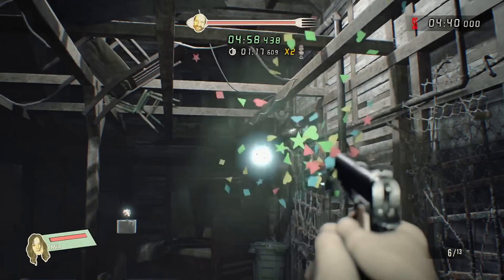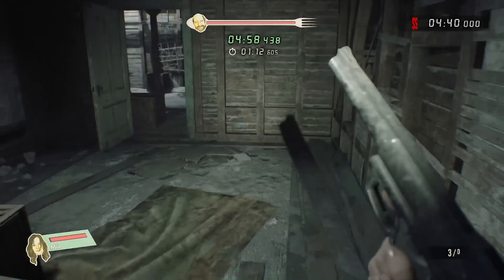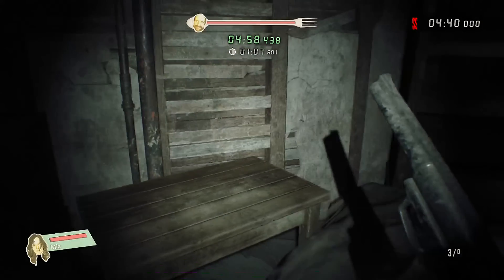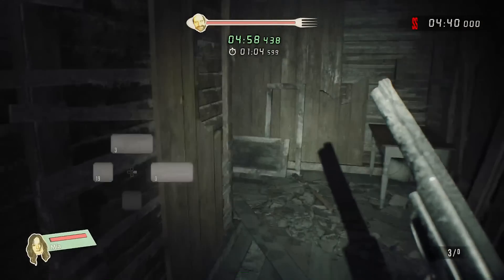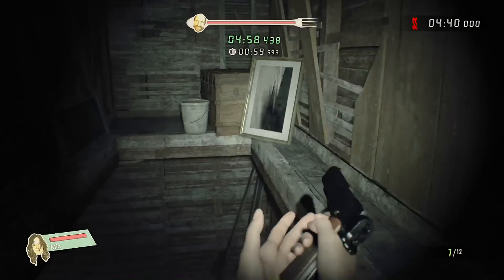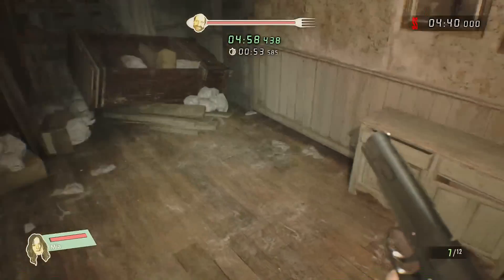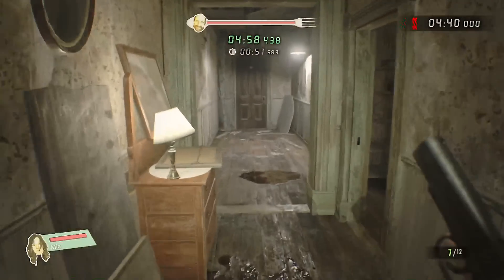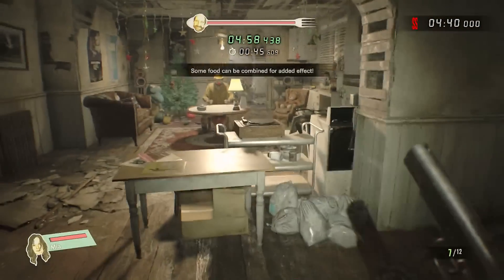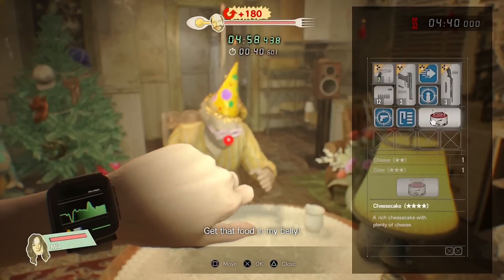There we go — glad I finished him off with that bullet. Over here you can pick up the magnum and some birthday cake. They make perfect sense together. Honestly that would be a nice surprise for Jack — put a bomb inside the cake and have it explode, considering they're all sadistic anyway. Let's go through here and pick up some cheese so we can make some more cheesecake, which Jack loves.